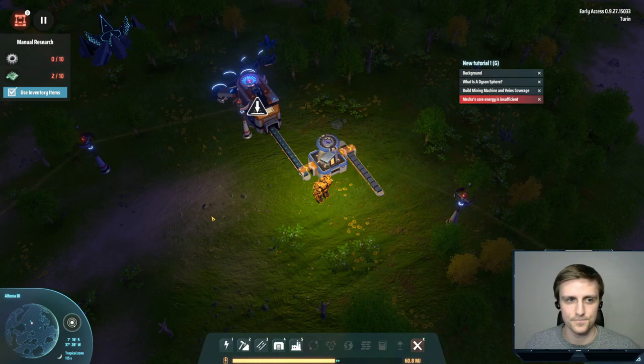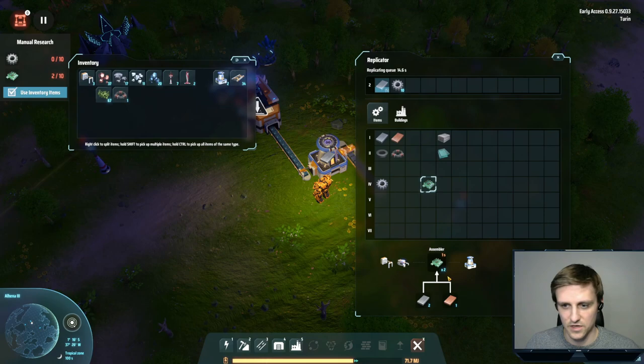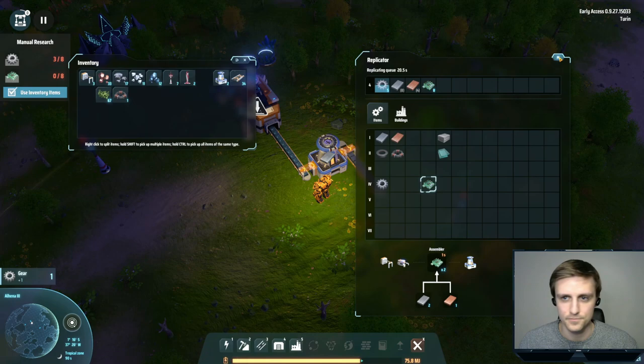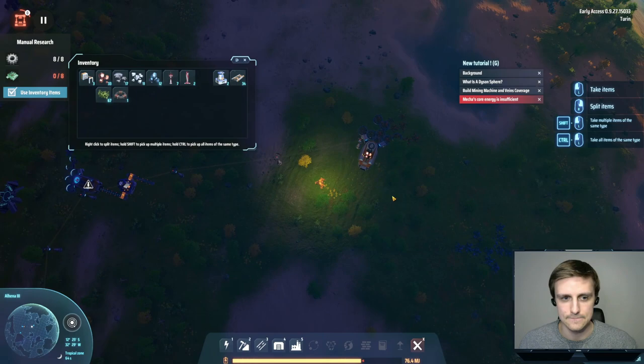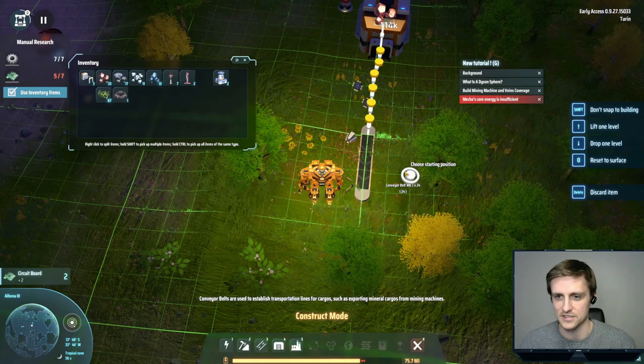We need to make 10 gears. This makes one gear, so we need to make 10 of them. We also need to make four more circuit boards. That's going to be all for that research, which is very nice. We should be able to do the same process over here — making a belt coming out. It realigns to the grid, which is nice.